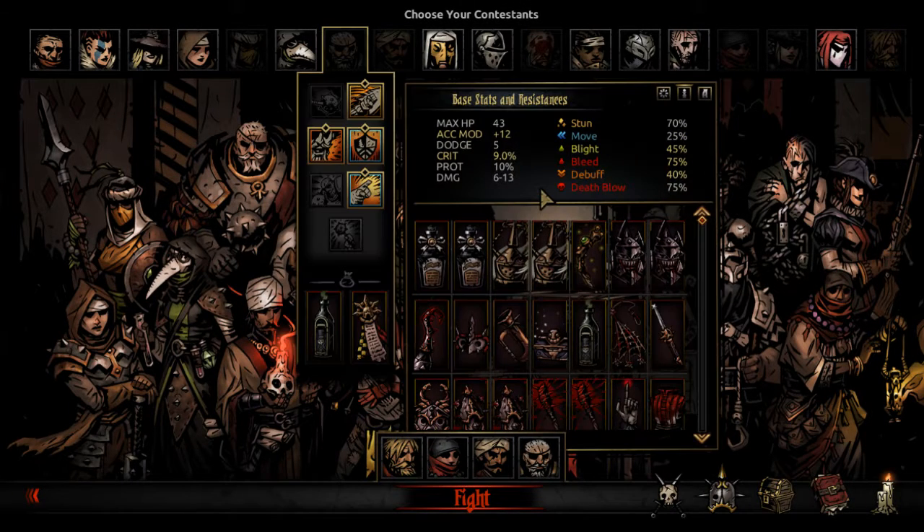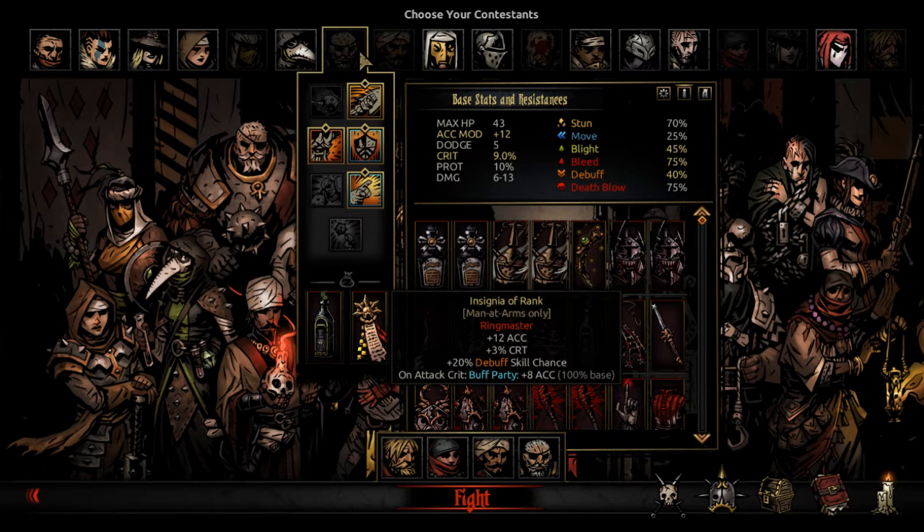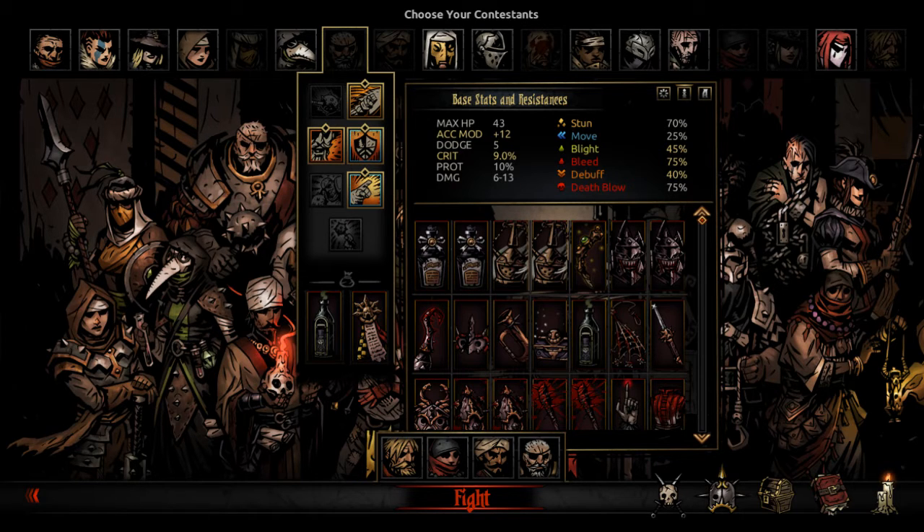This is a bit different from Final Fantasy 14 where once you level up you automatically get your abilities. In this game you can select up to four abilities to take with you into battle, and you can also select up to two trinkets to take with you.